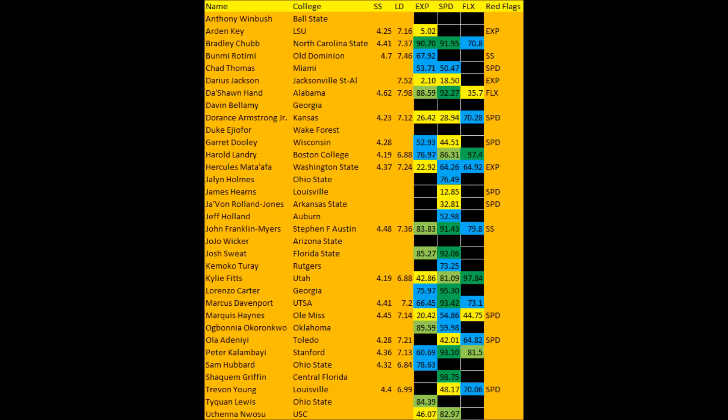On the right side of the chart you'll see red flags. 'EXP' means a player put up an explosive lower body strength score not indicative of a special edge rusher. 'SPD' means they didn't put up a speed score indicative of a special edge rusher. 'SS' means short shuttle — they put up a short shuttle not indicative of a high-quality edge rusher. You can look at the list, and if you have any questions leave a comment below. This is a general primer to give you an idea of how guys performed at the combine.